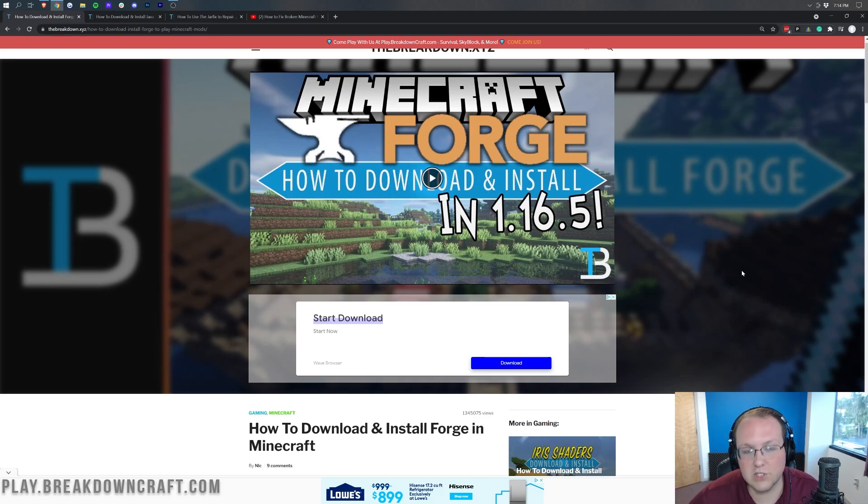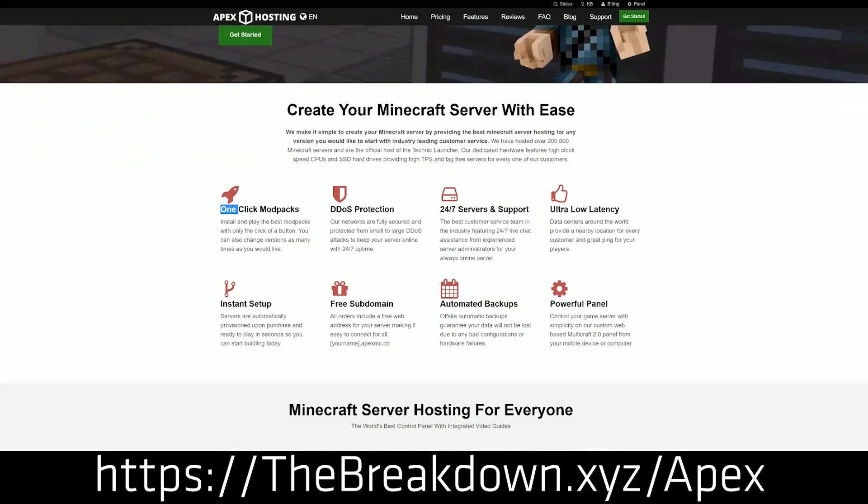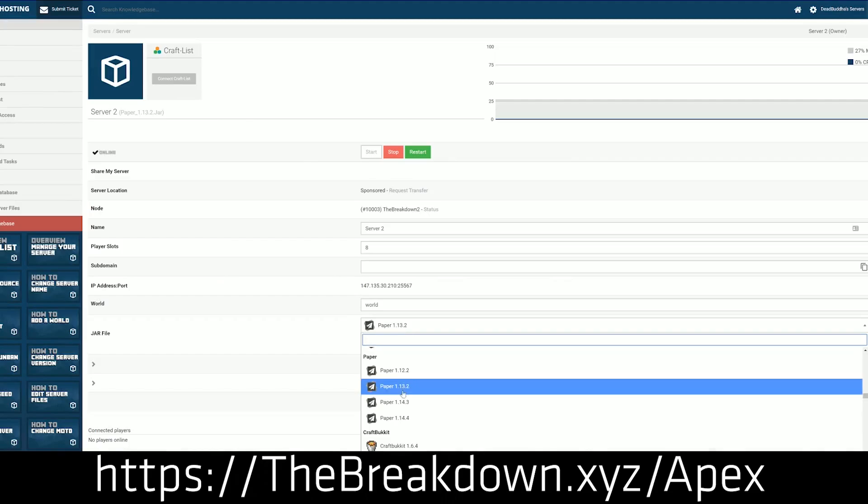First though, if you want to start a Forge or modded Minecraft server, the best way to do that is with Apex Minecraft Hosting. Go to the first link down below — thebreakdown.xyz/apex — to start your very own 24-hour DDoS-protected Minecraft server. We even have our own server, play.breakdowncraft.com, on them. Whether it's modded or not, go check out Apex at the first link in the description. Thanks to them for sponsoring this video.